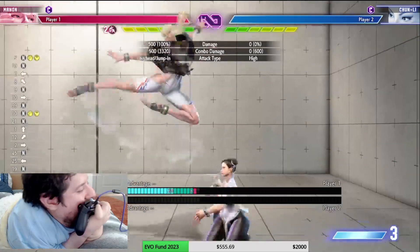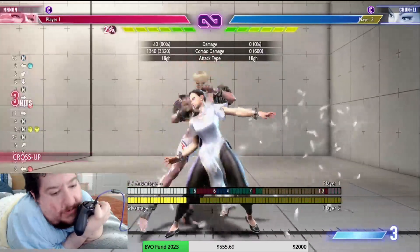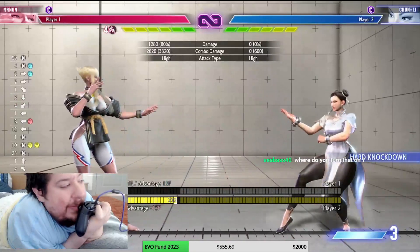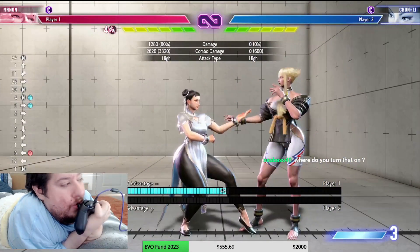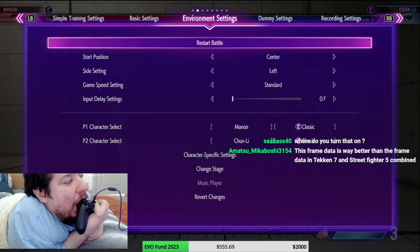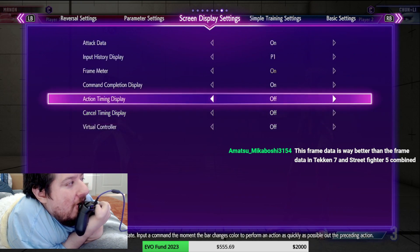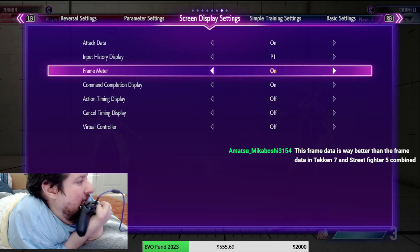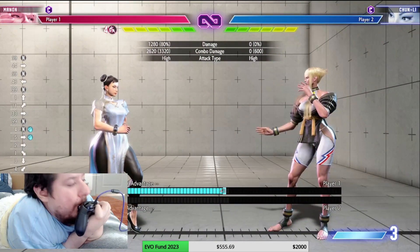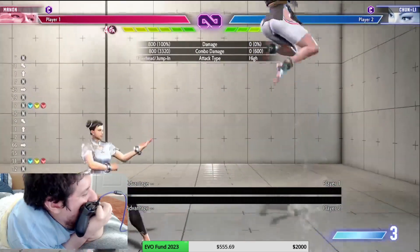Jump middle kick is another good cross-up. Jumping pretty far and catching Chun: plus 10, plus 8, plus 11 — those are all combos. So I can do something right there — get heavy punch into a light command grab. That's a combo, that builds medals, and getting metals is the goal of Manon. To turn the frame meter on, go to screen display settings and enable it.